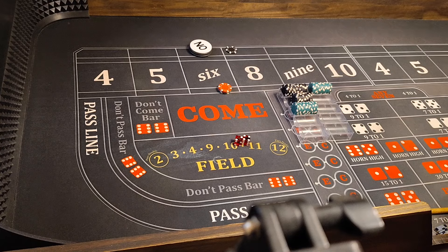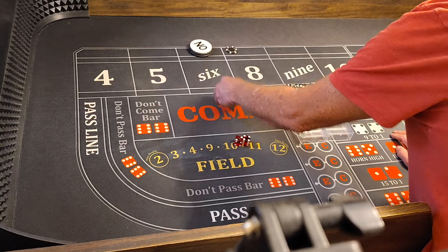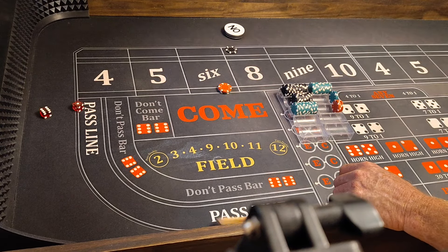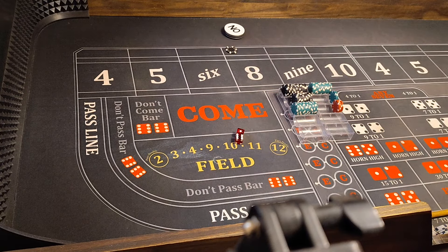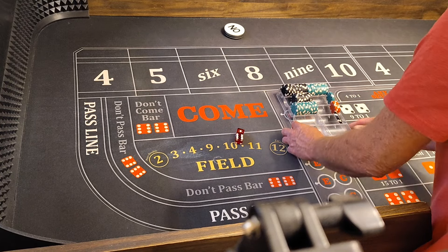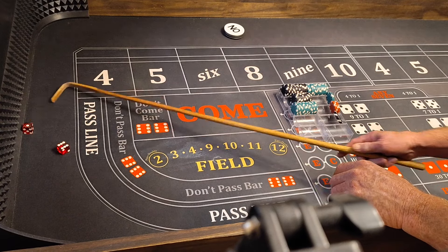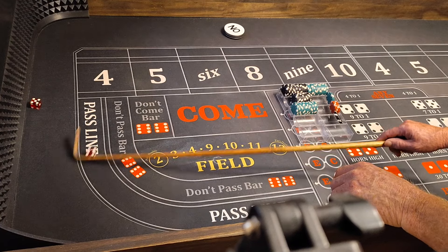A 6 pays $70 and hits the point. Coming out with bets still working. A 7 wins the come-out — we lost $60 on the place bets but we still won $100 on the DC. Still coming out — another 7. Then 9 is the point.